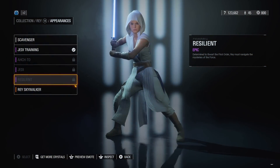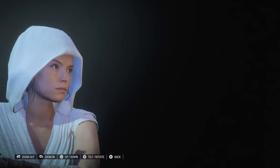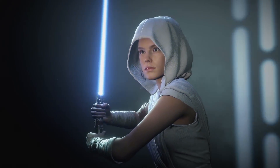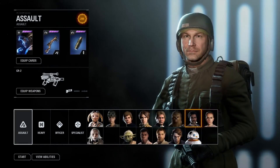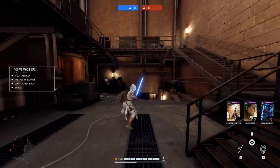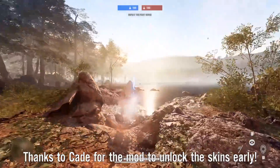The last appearance is the Resilient skin for Rey, which is her Jedi skin but with her hood up, as we see her wear it on Akto in The Rise of Skywalker. This is unlocked by completing an easter egg on Takodana. No one has figured out how to do it yet, but as soon as they have, I will post a tutorial on how you can unlock it.